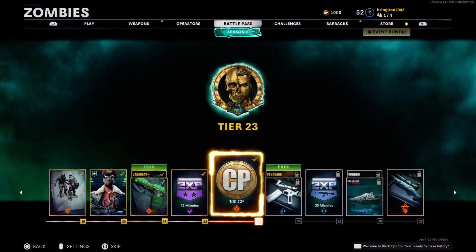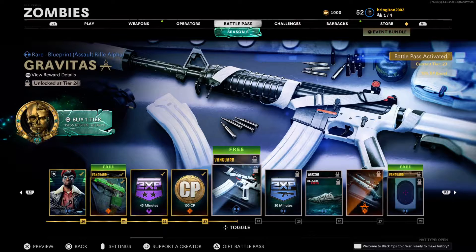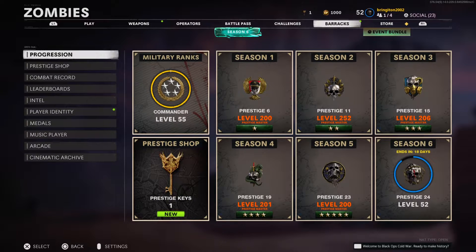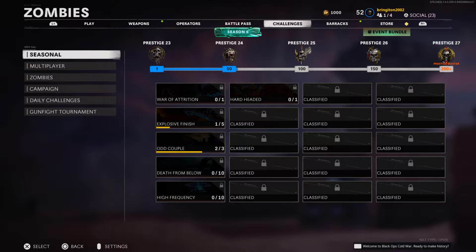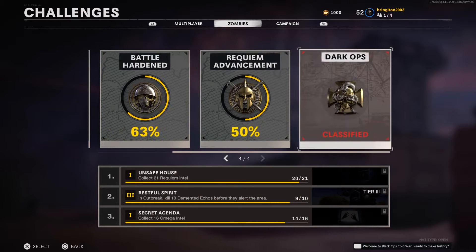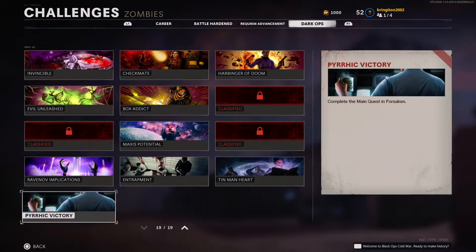This is definitely going to be a fun battle pass because there's only 18 days left and I've got about 72 tiers left. I really don't have a lot of motivation to play the game right now, but I'll eventually find some motivation to play. If you guys care about my challenges, here you go — I don't think anything's really changed for zombies except the dark op challenges.